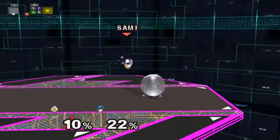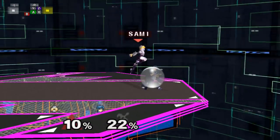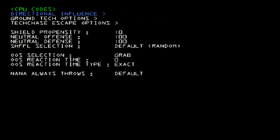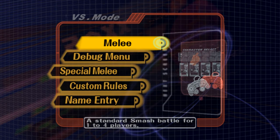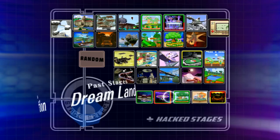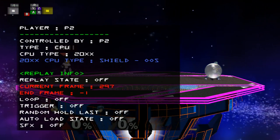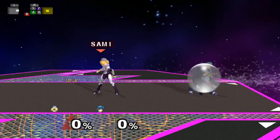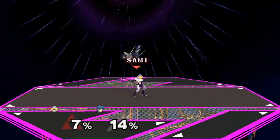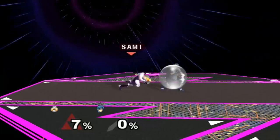This technique is pretty difficult though, despite seeming simple. My suggestion is to keep grinding it, because it really just takes practice to ingrain it in your muscle memory. In order to test whether you're doing it properly, boot up the 20xx hack pack and set the CPU to shield grab after you hit their shield. If you time the Sammy Nair properly, you are actually able to jump over the opponent's grab before it hits you, even against tall characters like Marth.